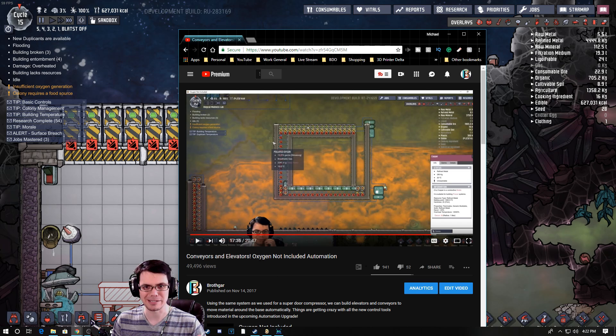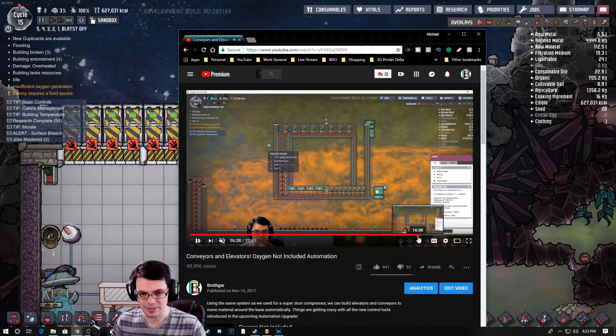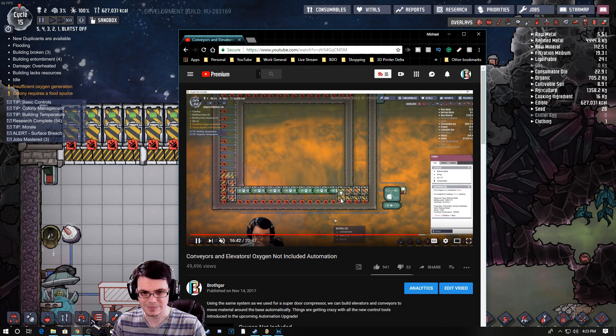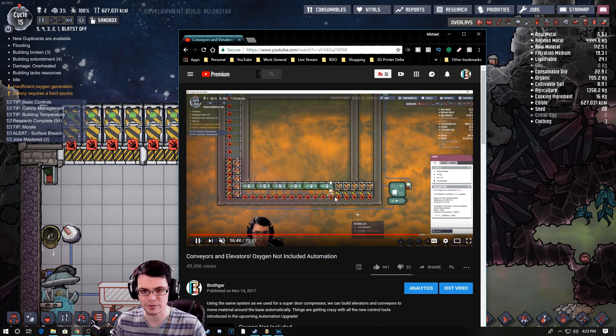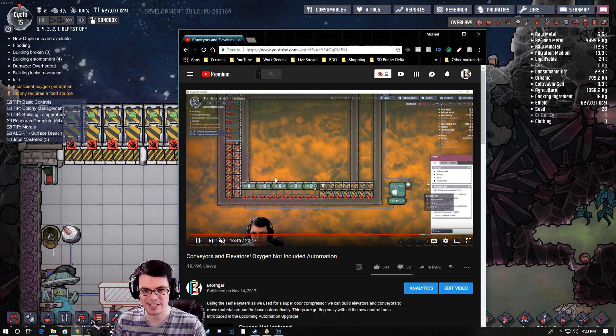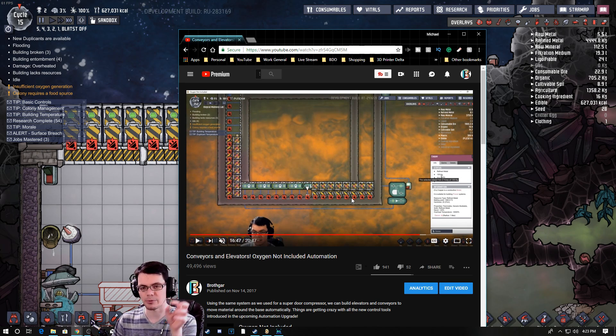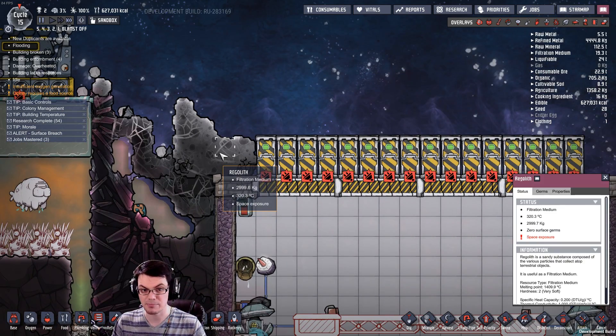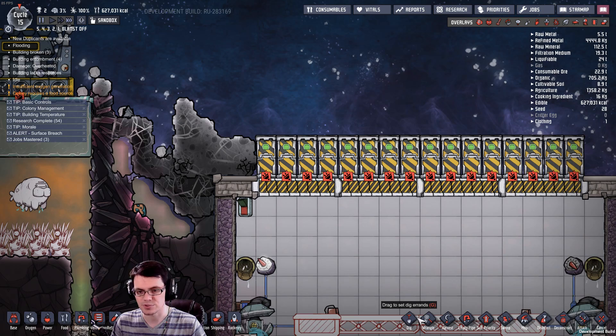This reference video was made about 10 months ago - it's about conveyors and elevators. What it shows is closing doors to move stuff around, and you can see the material moving from right to left. That's what I want to do but in a much larger setup here to move the regolith and everything. We'll see if it works.